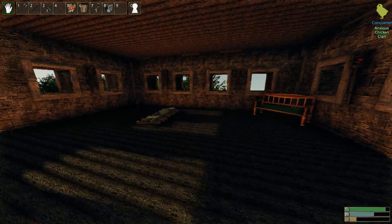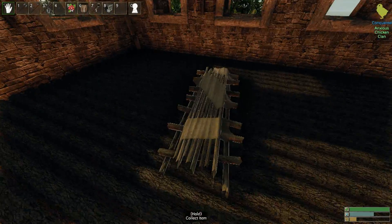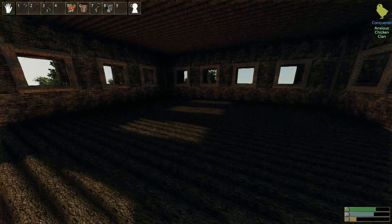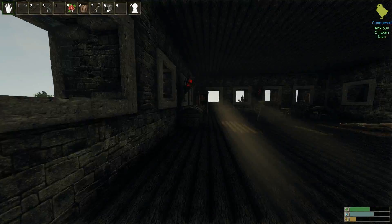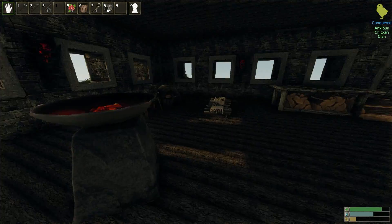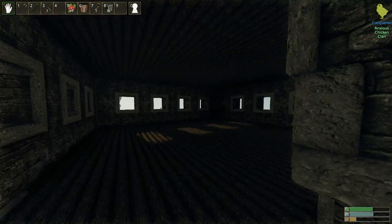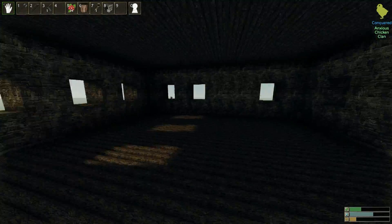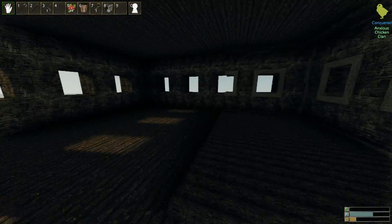Lots of chests over here. We come to my humble room — I still need to replace my bed with a lord's bed. This is a spare room, in case our clan increases a bit. I have a fellow teammate — this is their lair. Another spare room.